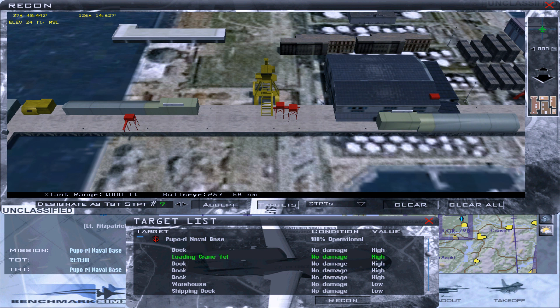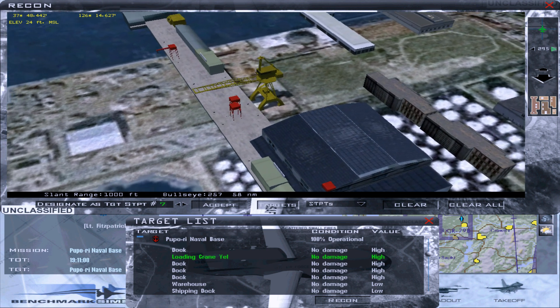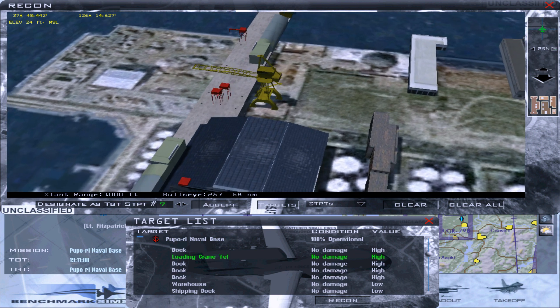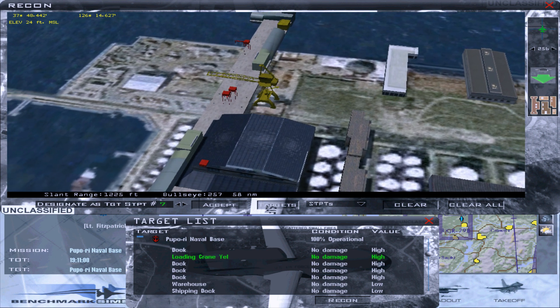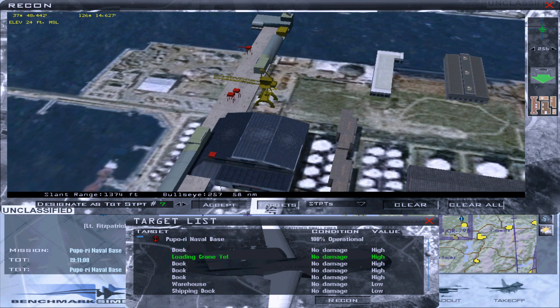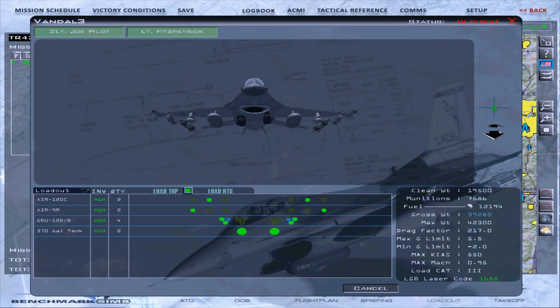Use the camera controls on the right to view the target area as we'll be approaching it. Then view the loadout to confirm we're equipped with 4 GBU-12 Paveway 2 500 pound bombs and an AN-AAQ-14 targeting pod, or TGP, which contains a laser designator range finder for precision delivery of laser guided munitions and a forward looking infrared sensor. Also note that the laser weapon code is 1688.